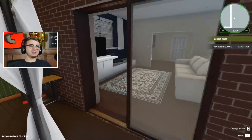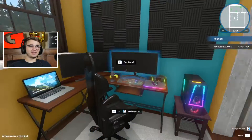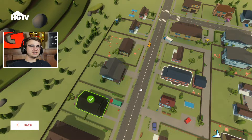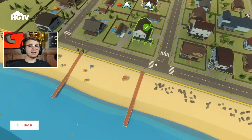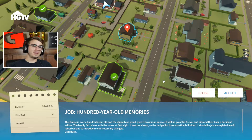Now that that's finished up — I know that probably took way longer than it needed to — let's head on into our gaming office room and get on the laptop to see what we're gonna do today. In the last episode we did Ed's house. Now today we have the option of doing 'Only One Half' or 'Hundred Year Old Memories.' I think we're gonna start with 'Hundred Year Old Memories' just because that was one of the other options from the previous episode.